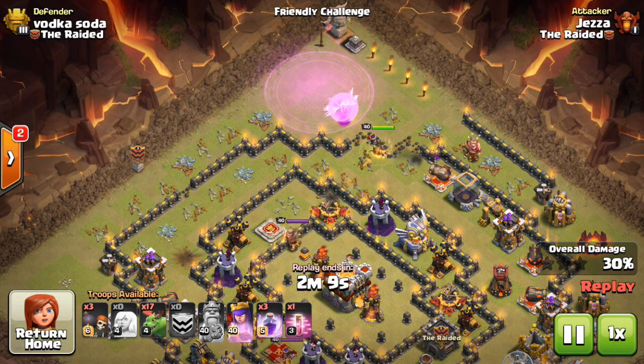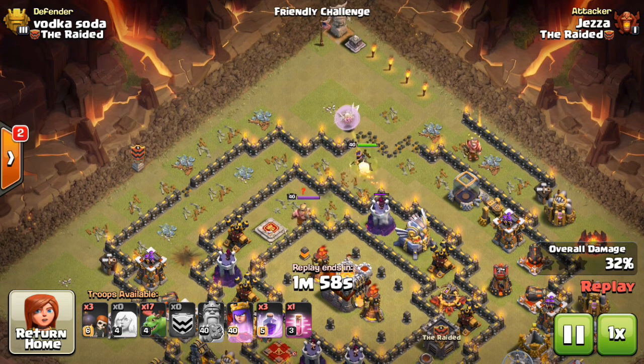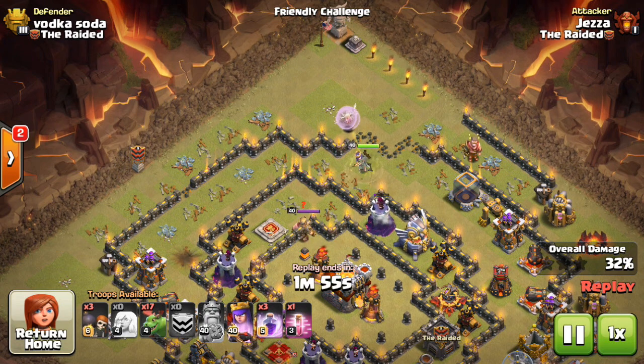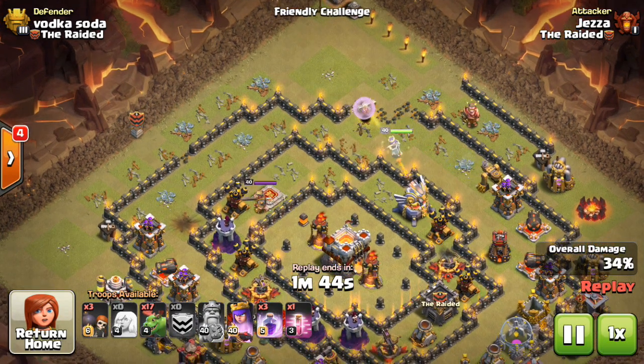That's the beauty of this strategy — because you're using baby drags instead of something like Valks to cut to the core, you're not having to use a jump spell to get over that chasm there. So I can just rage out my queen and make sure that I keep her alive. I've still got 3 rage spells, and I'm going to use one of them here in a second. Actually I don't need to because right now I'm still only being targeted by 1 point defense.